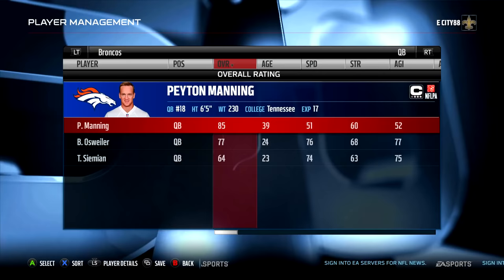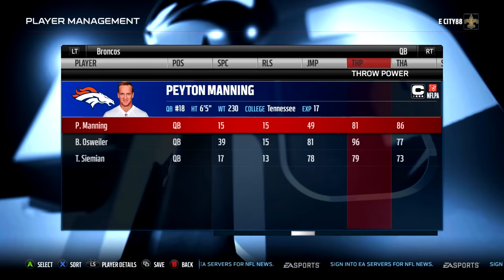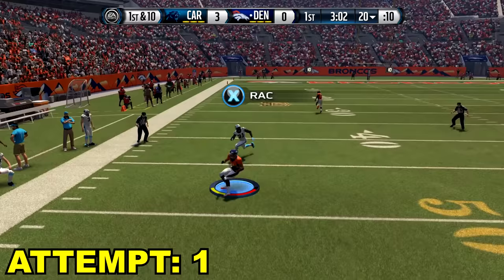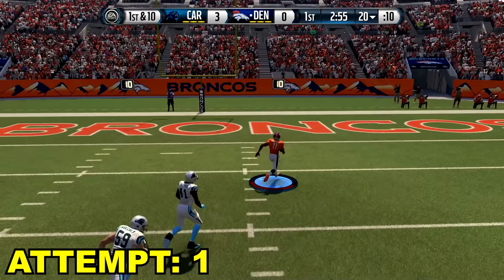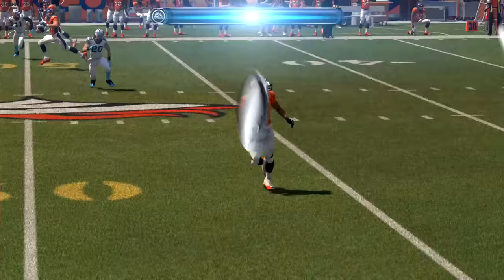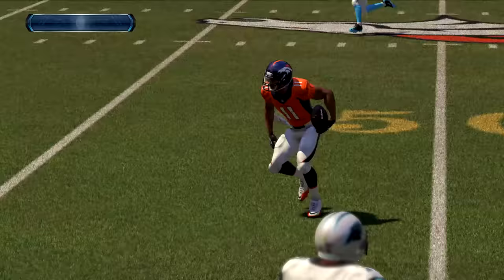Madden 16. He's all the way down to an 85 overall. His throw power is down to an 81 and his accuracy is down to an 86. The last year of Peyton Manning — he really was a shell of himself this year, but he won his second Super Bowl with the Broncos because their defense was so good. No way we're going to score on the first play with only 81 throw power. But we broke the tackle and made it happen — that is actually crazy, but I'm still going to give somebody $50 in the comments because that was kind of lucky. Check out some of the other videos — I've done this with a ton of other players. See you next time.